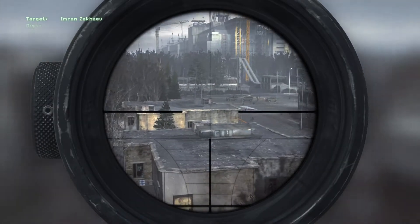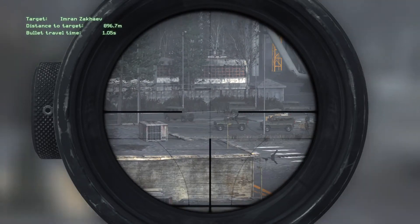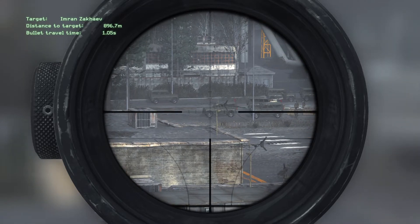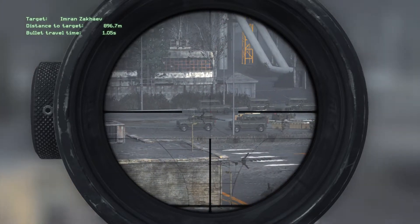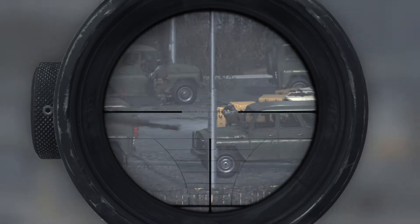The wind's getting a bit choppy. You can compensate for it, or you can wait it out. But he might leave before it dies down — that's your call. Remember what I've taught you. Keep in mind variable humidity and wind speed along the bullet's flight path. At this distance, you'll also have to take the Coriolis effect into account.